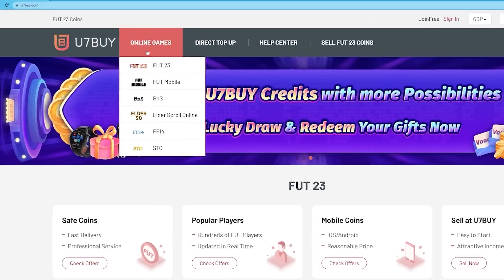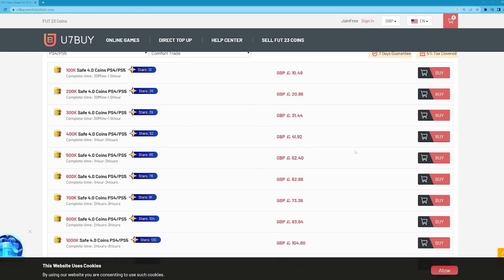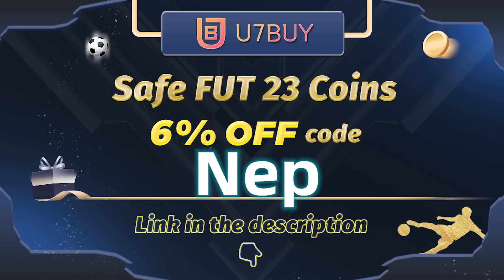If you want to be able to afford players that you can get in draft, visit You7Buy to buy your FIFA 23 coins. They are cheap, fast, and reliable. Make sure to use my code NEP at checkout for six percent off.